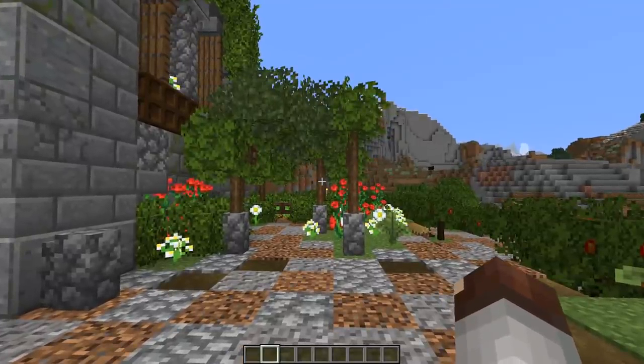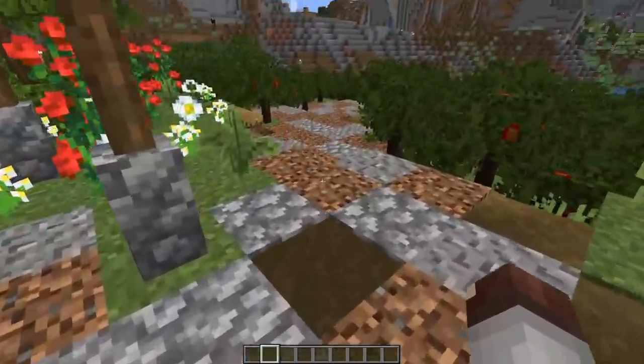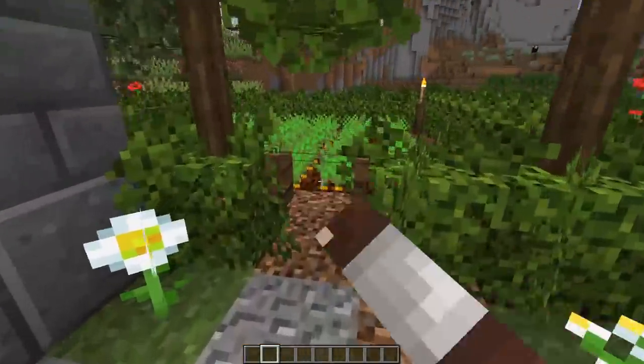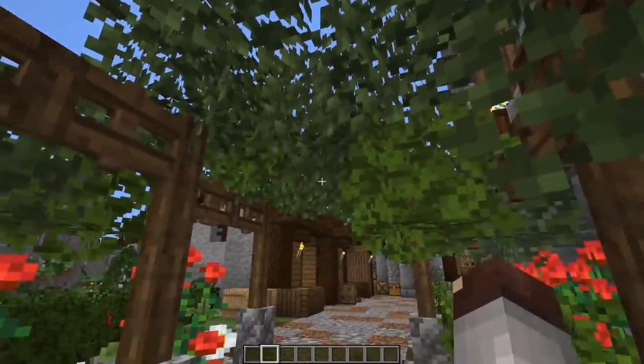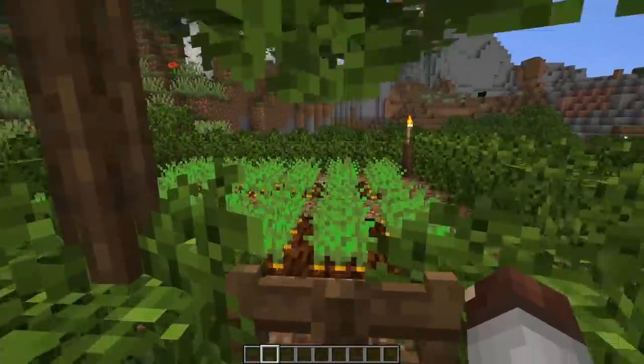A good way to add some extra detail is to build a trellis — sort of like a covered walkway. So when you have your main pathway, maybe you have a side pathway that leads to a pretty garden, or in this case, a very pretty carrot patch. We have this nice little trellis going over the top of it so you can have a nice protected walk all the way to it.